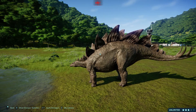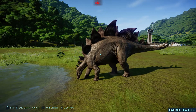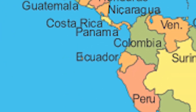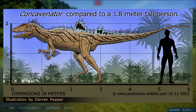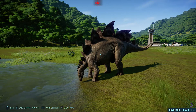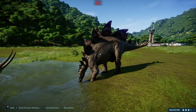Coming in at number one is Concavenator, aka 'Coyna Hunter.' Coyna is a town in Ecuador, though Concavenator was actually found in Spain. It was an early Cretaceous Carcharodontosaurid that lived around 130 million years ago, found in the last highest dig site in Spain. Concavenator could reach lengths of up to six meters, but what makes it stand out is its unusual hump on its back.